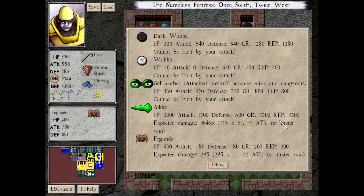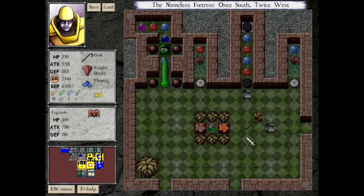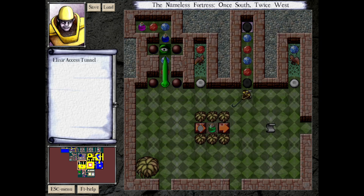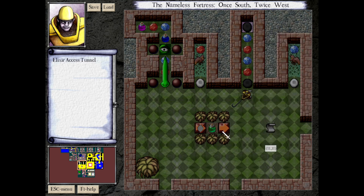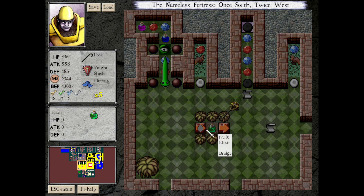You need a bigger sword to harm this room, or a lot of health. Elixir Access Tunnel — it's got a couple Dark Wubbas. And you come through here. Maybe that's just there because the elixir itself doesn't have an accessory slot — it's kind of a weird custom item. So this isn't a sacrifice item; this is just a way to make sure that even if you come in here with an item, you can still pick up the elixir. I think that's just a convenience for the player.